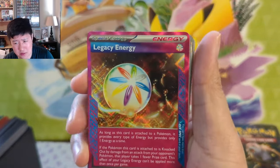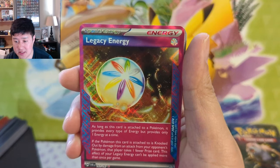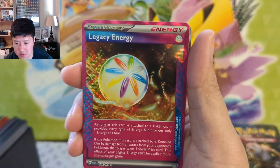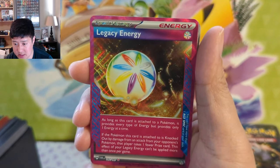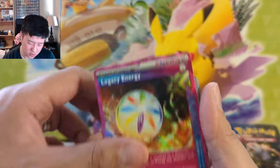Legacy Energy — I think this might be one of the better ones. One thing I will say is the card quality — a good amount of cards are off-centered, I think this is one of them. As long as it's attached to a Pokemon it provides the same type of energy, only one energy at a time. This Pokemon that's attached is knocked out — damage from your opponent's Pokemon, that player takes one fewer prize. This energy effect can't be applied more than once per game. Prize minus one.